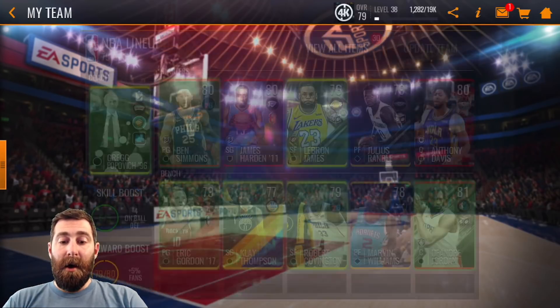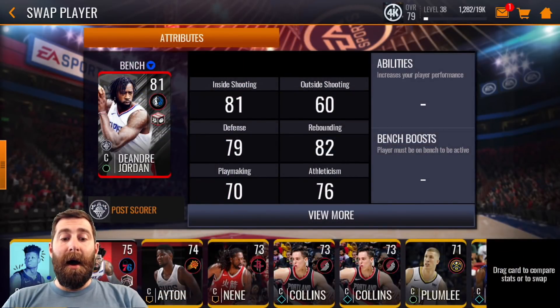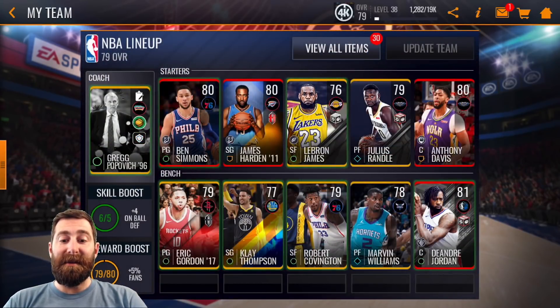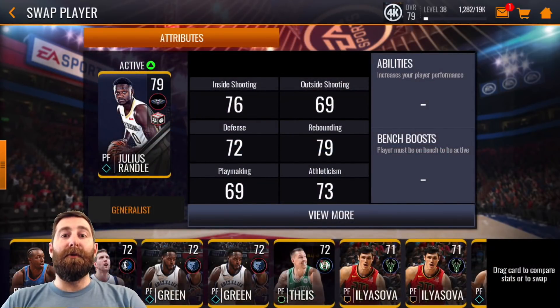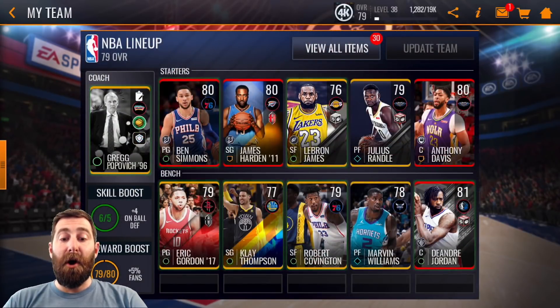We've got him in there. I also packed this DeAndre Jordan - he was from the Gold to Elite trade-in set. Every decent card I pack seems to be a center, so I wasn't too stoked about that as I've got an abundance of centers. Also while ripping through the Mallow packs in the store for 25k coins apiece, I did pick up a few Julius Randle cards. I kept one so that I have three of the off-season movers for the showdown bonus.